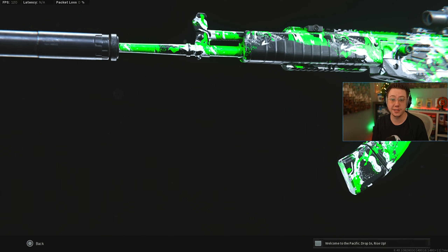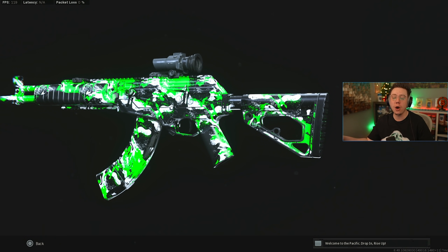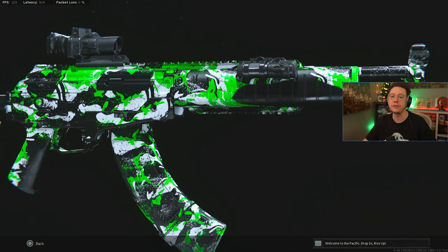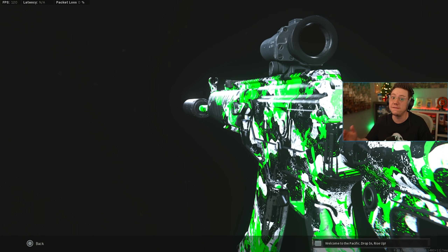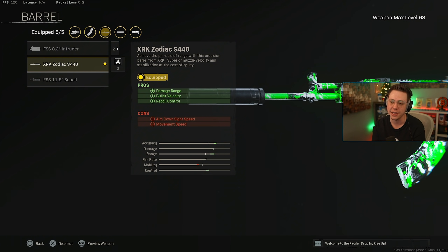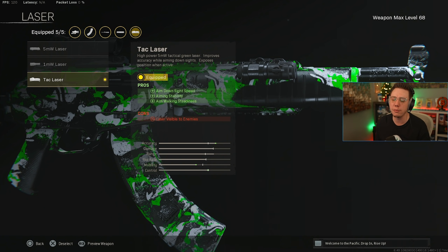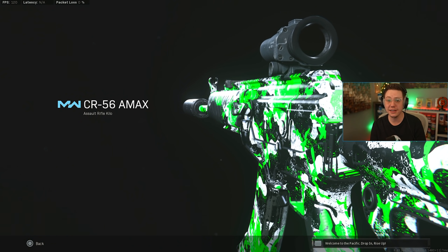To round things out, we've got one of the GOATs of Modern Warfare weapons — the CR-56 AMAX. It's not the number one most overpowered weapon anymore, but it absolutely can still hold its own, especially after the TTK nerfs to Cold War and even some Vanguard weapons. Very standard setup: Monolithic Suppressor, Zodiac Barrel for range, velocity, and control. I've switched to Tac Laser over Commando Foregrip for better stability and ADS speed, 45-round mags, and VLK 3x optic.